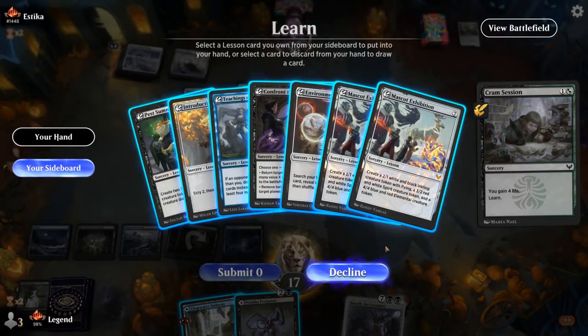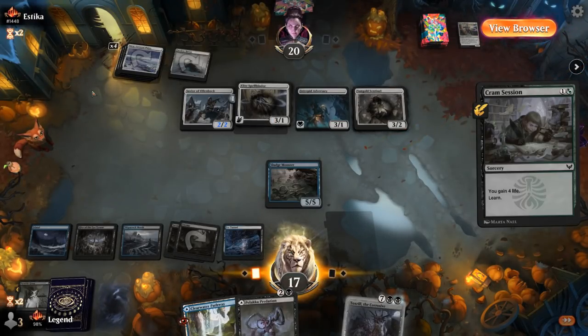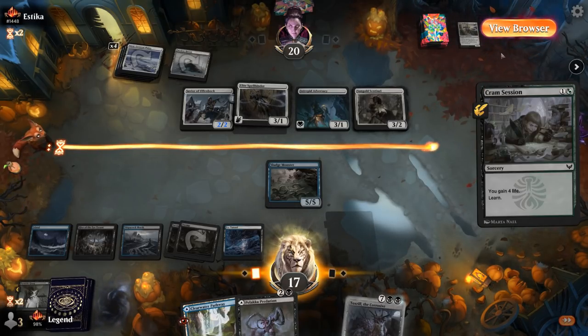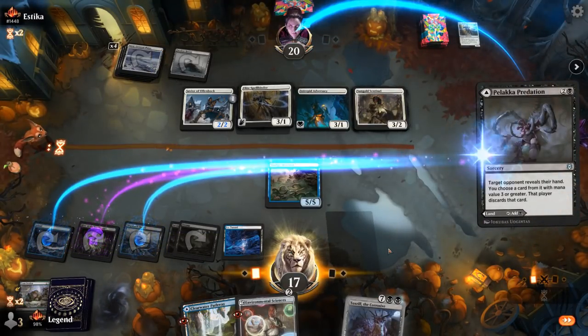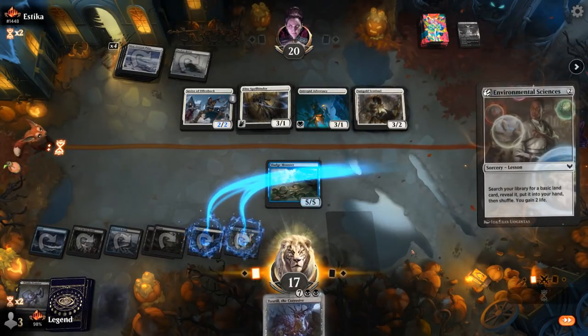I'm tempted to play Predation as a land to get closer to Toxtrail. What do I want to learn with Cramp Session? Could go for Mascot Exhibition, Pest Summoning as something I can play right now, or Environmental Sciences for even more lands. The opponent is going to have a hard time beating Toxtrail once it lands, so Sciences is reasonable. Another Intrepid Adversary could be problematic if they pump their team by two points, which is a reason to still cast Predation.